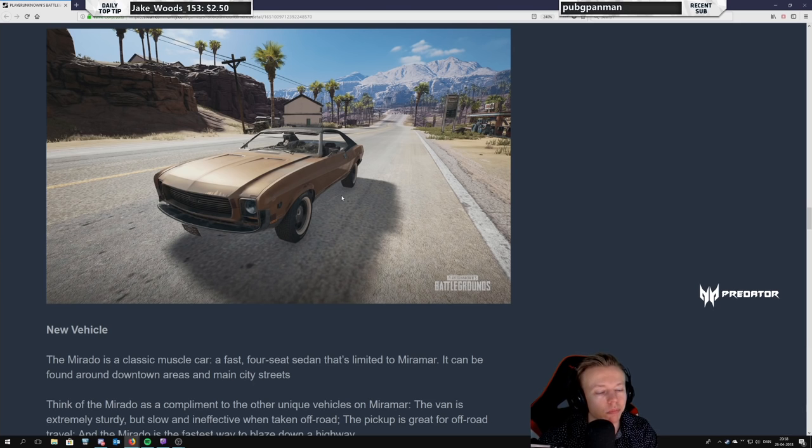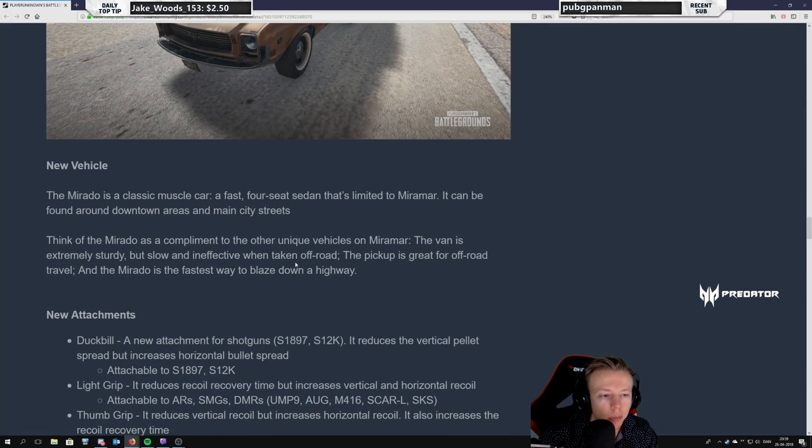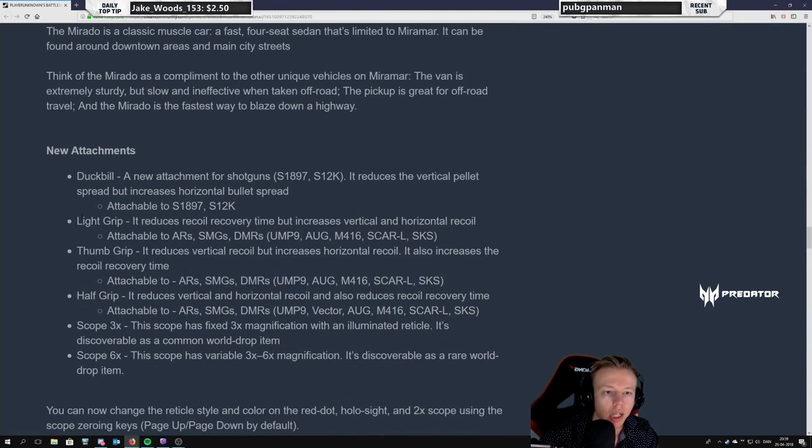New vehicle — exactly what Miramar needed. This could be a game changer for me on Miramar, and could be the reason to play Miramar over Erangel with the map selection we're also getting. The Mirado is a classic muscle car — a fast, four-seated sedan limited to Miramar, found around downtown areas and main city streets. Think of the Mirado as a complement to the other unique vehicles on Miramar: the van is sturdy but slow and bad off-road, the pickup is great for off-road travel, and the Mirado is the fastest way to blaze down a highway.